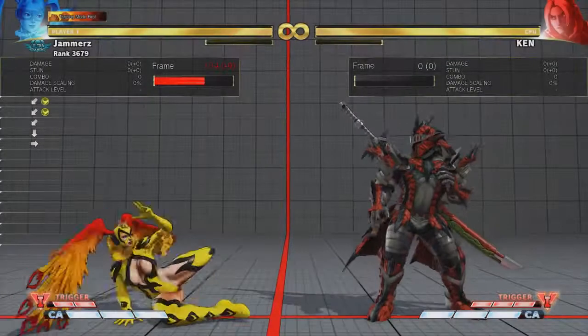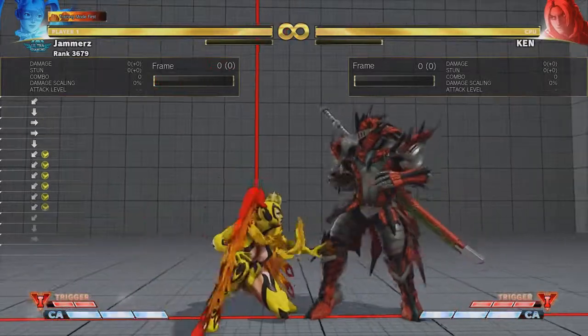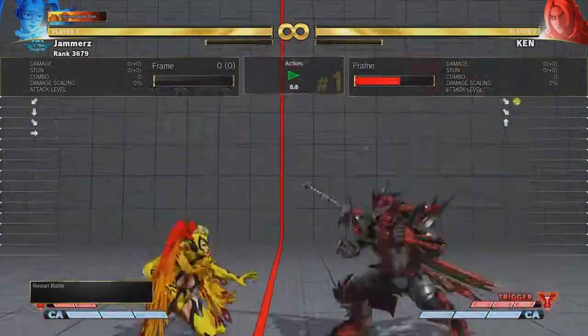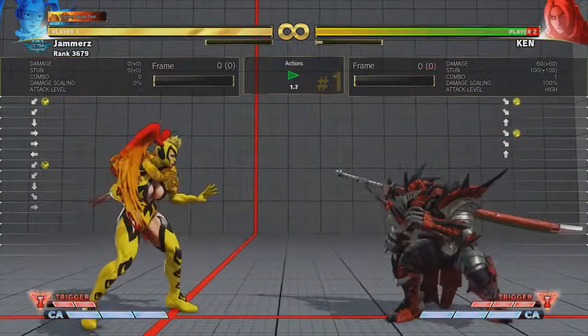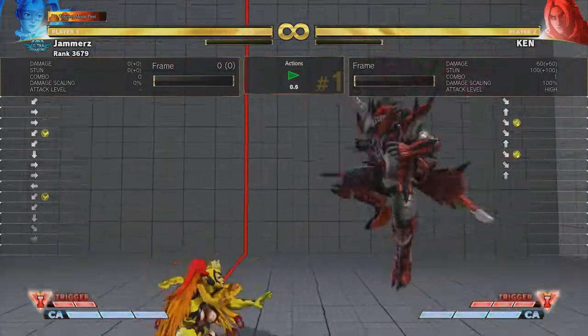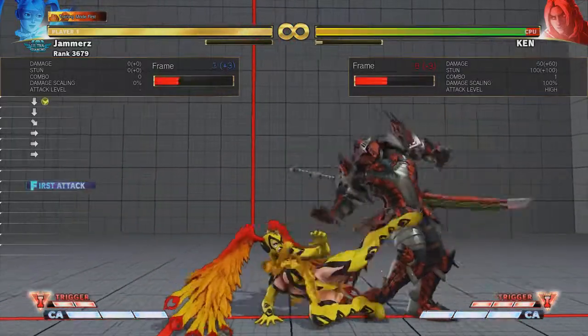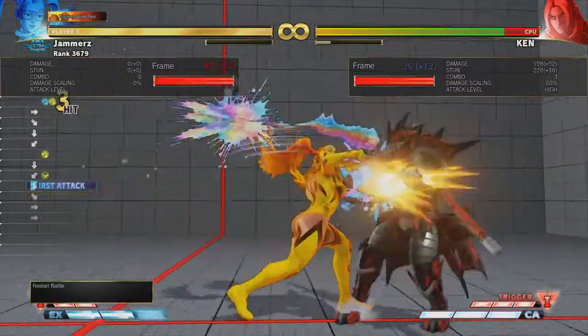This third normal attack you are looking at now is Mika's next poking tool outside of standing medium kick and another bothersome button, and that is crouching medium kick. Just like standing medium kick, crouching medium kick can challenge quite a few buttons used by other characters in the neutral, but where standing medium kick lacks, crouching medium kick excels. If you connect crouch medium kick right next to the opponent, you can actually get a small follow up, and on counter hit it becomes slightly better.